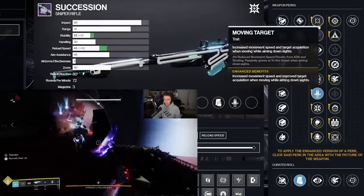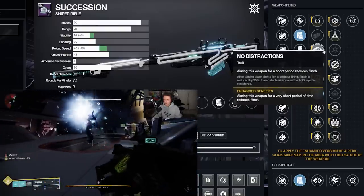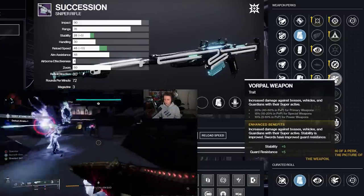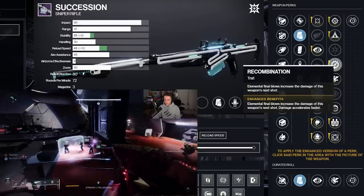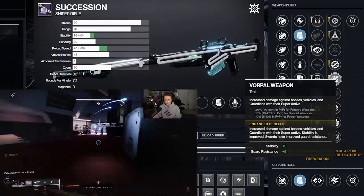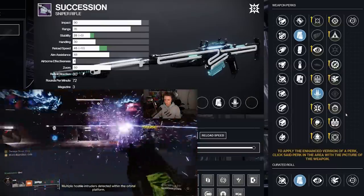If you really want some PvP action, I'd probably be looking for Moving Target or No Distractions, but I don't really think people consider this a PvP sniper and neither do I. In the second column, we've got options — namely Vorpal Weapon, Focused Fury, Firing Line, and Recombination. Mathematically, I believe best to worst is Firing Line, then Focused Fury and Vorpal are almost equals until a certain point, and then Recombination. But each perk is situational. Firing Line, if you're solo, is completely worthless. Focused Fury is not great if you can't hit consistent crits. Vorpal is only on bosses but is probably the most reliable perk, and Recombination can be good outside of boss damage.